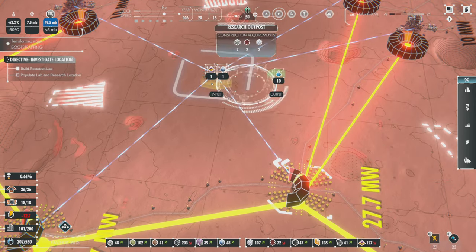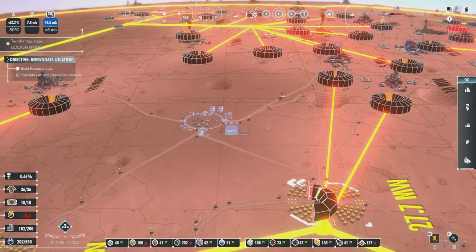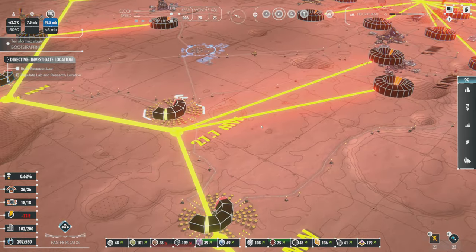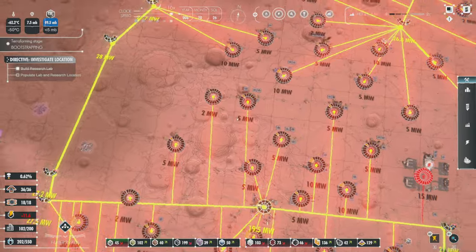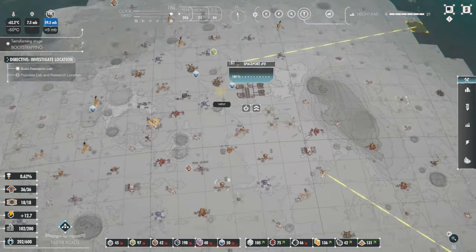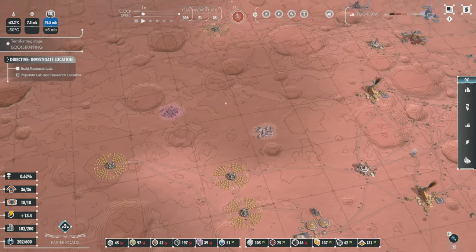So with that one going down now, this one's out of the way and we can put a research outpost right here if we want to. The veins and how they figure out which direction the roads and stuff should go — I think it's awesome. I'll show you guys upgraded roads once that research is done. We took it off our power grid for a second, and the power grid was struggling a little bit — it no longer is.